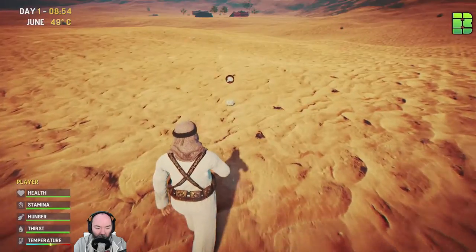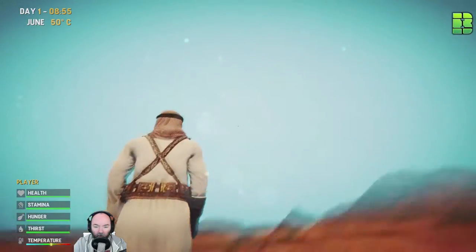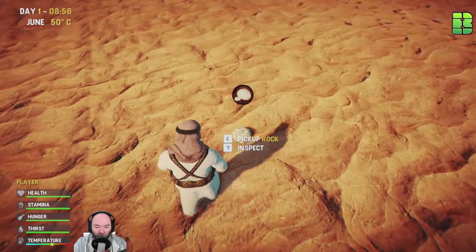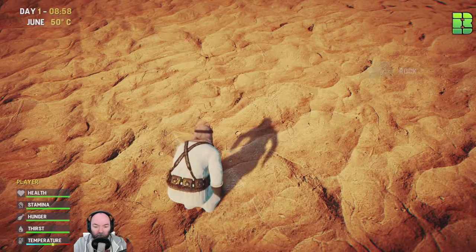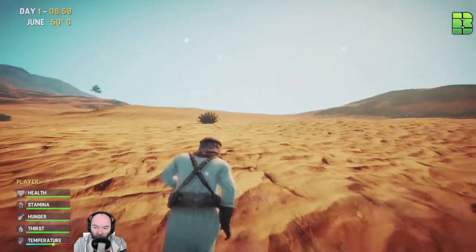We've got the standard icons at the bottom showing health, stamina, and hunger. You can craft in this game. It's a little bit laggy at the minute. So we've got here - pick up a rock, okay, inspect it. It's a rock, so you can do crafting.